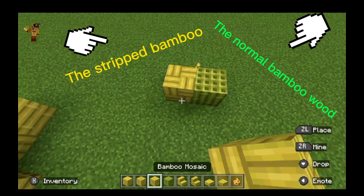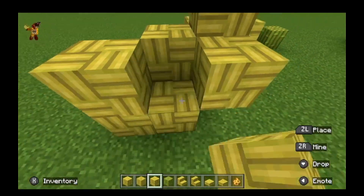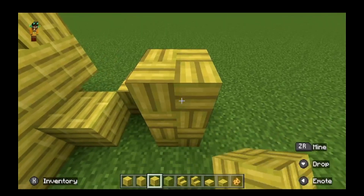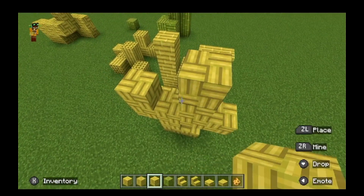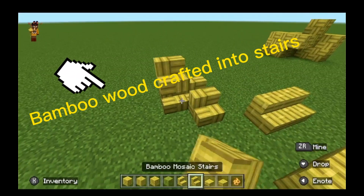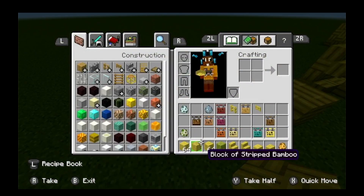Then you have the bamboo mosaic, which is like bamboo wood but a little bit different — you need a slightly different amount of bamboo to craft it. And then there's the bamboo stairs, the bamboo mosaic stairs, the bamboo slabs, and the bamboo mosaic slabs. Mosaic is like a new type of wood.